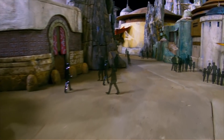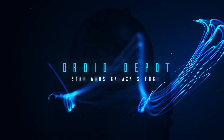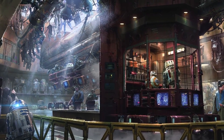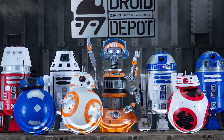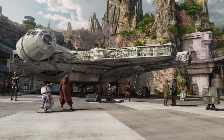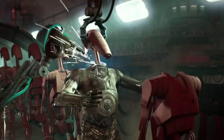The market of Black Spire Outpost is home to many stores that sell lots of exciting and unusual things. At Droid Depot, we'll be able to build our own droids, picking parts and pieces from a conveyor belt. There will be two available series to choose from: the R series and the BB series. This droid will be able to interact with the surroundings and elements of the land, and it will be entirely radio-controlled. There will also be additional programming chips and accessories to personalize the droid even more.